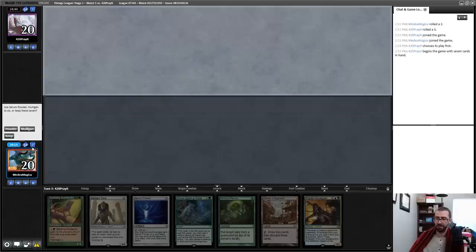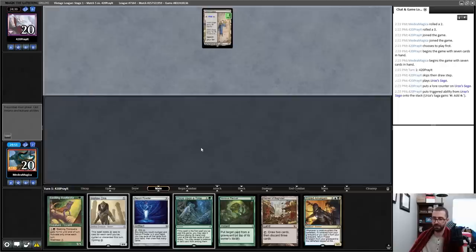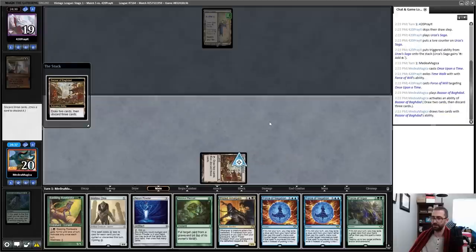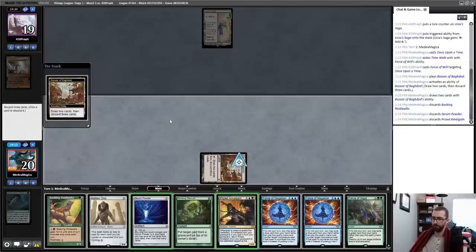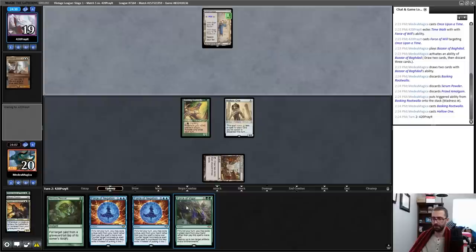I've got a Bazaar — I'll keep. This is going to do at least a turn-one Hollow One if not more. I've got Force of Negation on the other side of the battlefield. Okay, we got a Time Walk out of that — that is fantastic. Bazaar — activate Bazaar. I can get saucy here. Prized Amalgam is going — I think I go theorem Powder, Rootwalla. Madness this creature into play, cast a Hollow One for free. Past turn.